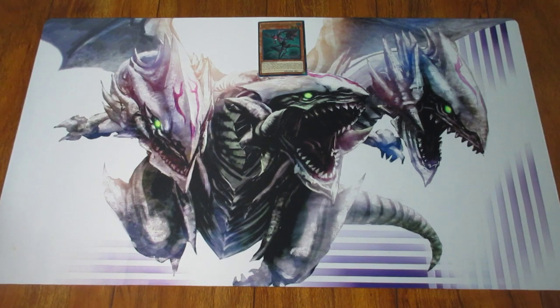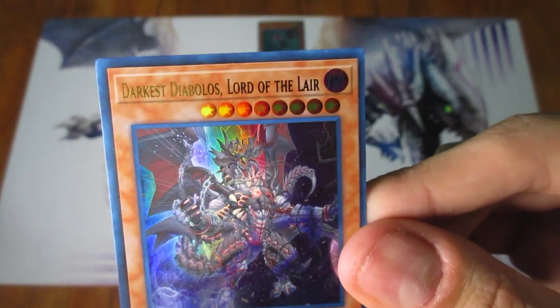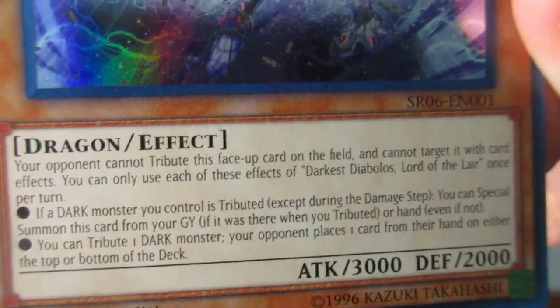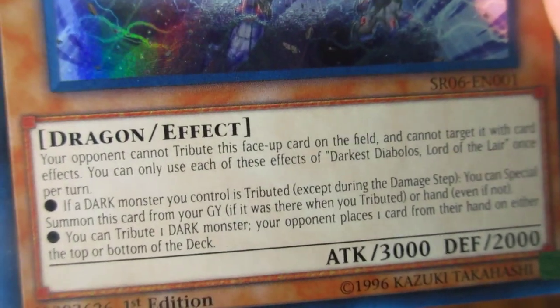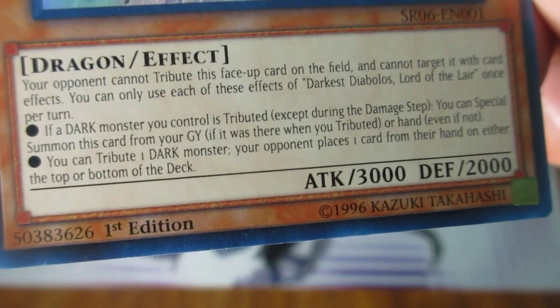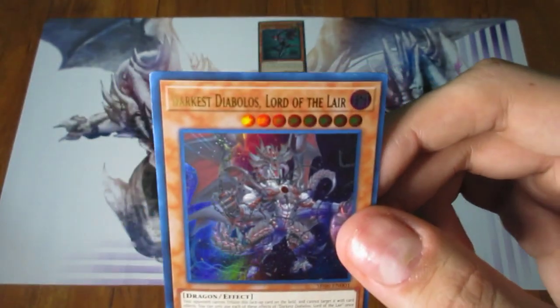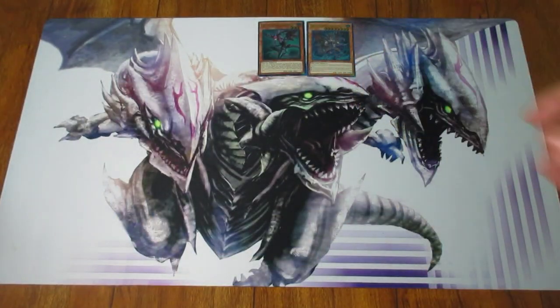All right, so we actually have — I believe it's four more foils. The next one here is Darkest Diablo's Lord of the Lair. This one is a level 8, 3000 attack. Your opponent cannot tribute this face-up card on the field, and cannot target it with card effects — that's already pretty cool because it's immune to Kaijus. That's amazing. You can only use each of its effects once per turn. If you have a Dark Monster and you tribute it, you can special summon this card from your graveyard or hand. And you can tribute one Dark Monster to place one card from their hand on either the top or bottom of the deck. It is actually a pretty intriguing card and really useful in some ways. These are a little off-centered — I got a bad print.